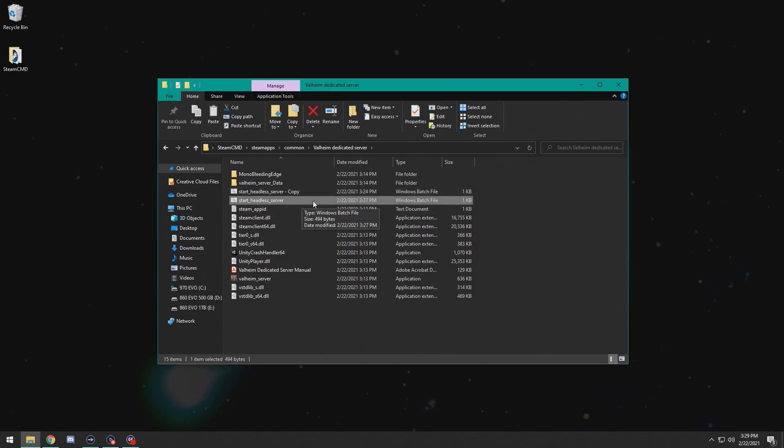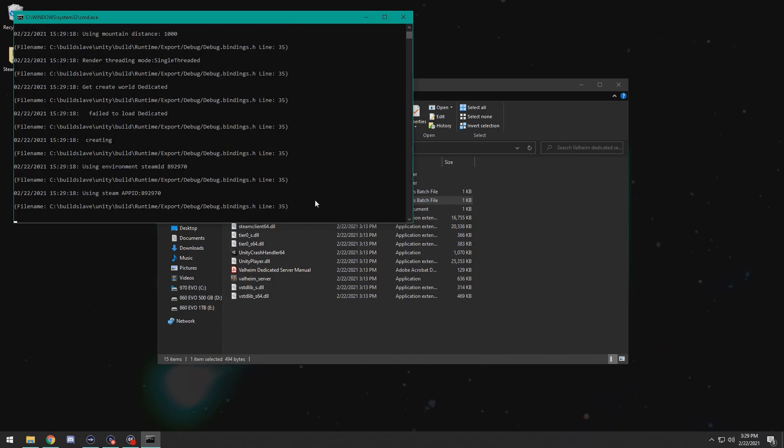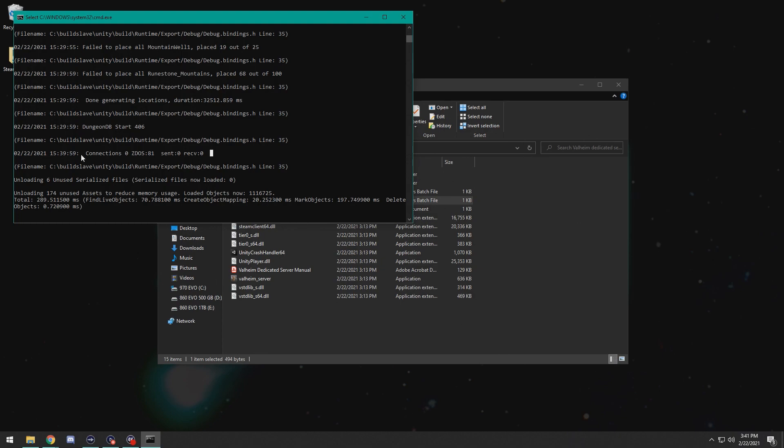Once you are done setting up your world-specific settings, you can go ahead and run the Start Headless Server batch file. What that will do is take your world-specific settings, contact the Valheim server application, and attempt to set up your procedurally generated world. This may take 3 minutes or up to 15 minutes. You'll know the server is done setting up when it says 'connection 0,' meaning no players have connected yet. You'll be able to just leave this window open and your server will be running. However, you will need to open your computer firewall and router ports to allow connection to your server so your players can connect.